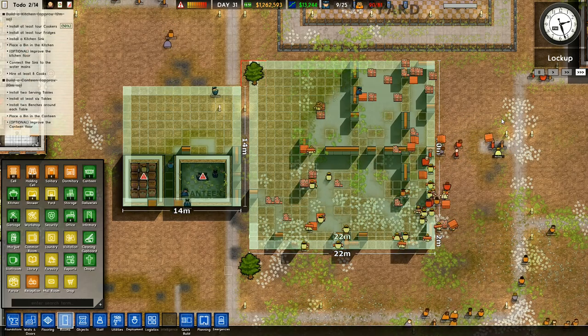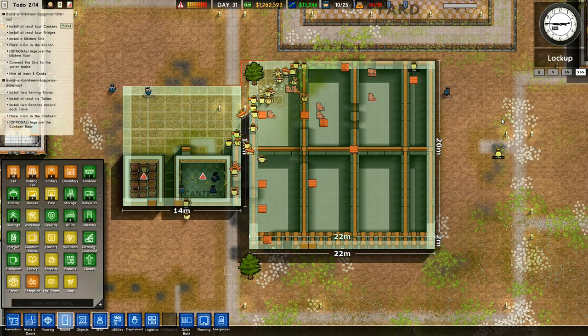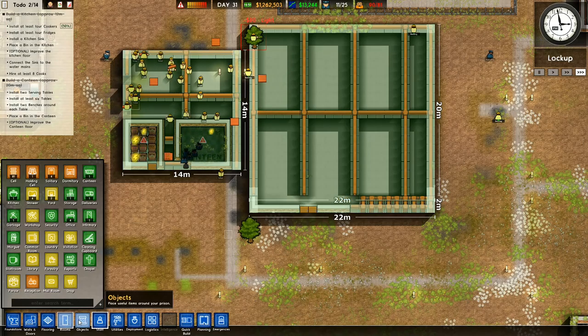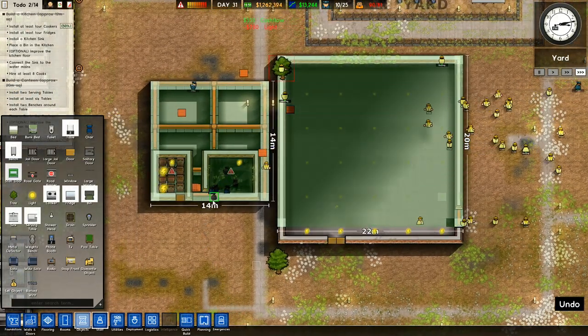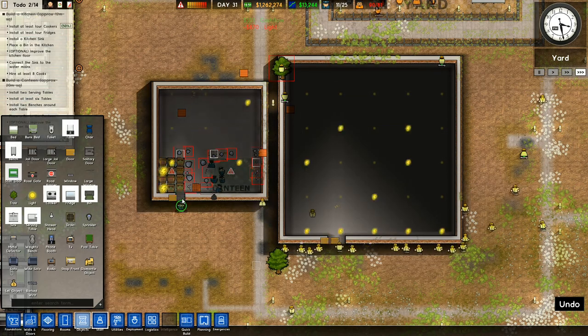We're going to need to speed it up a little bit now just like this. So that's more like it. I've got the double doors down here. That's going to work better. So 20 meters. That's what we needed. Plus I've removed the door on there. That's gone through. I've got the one door on this bit.